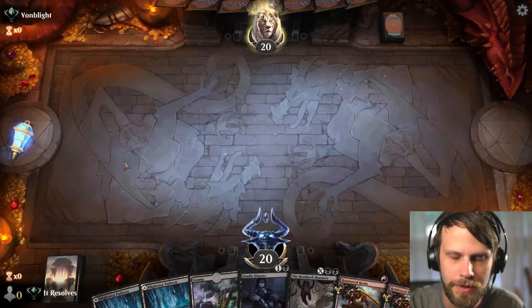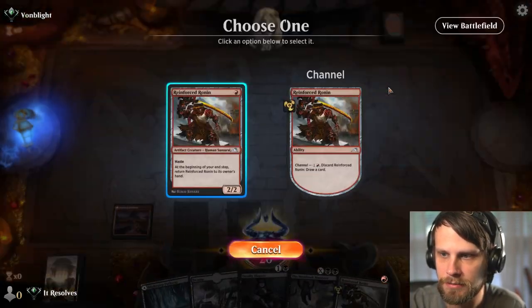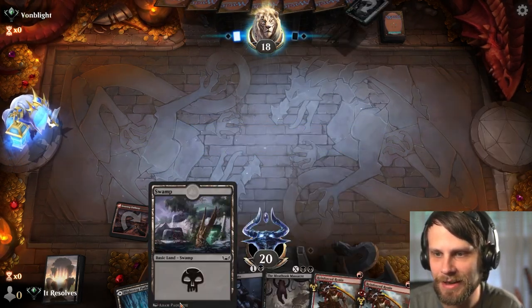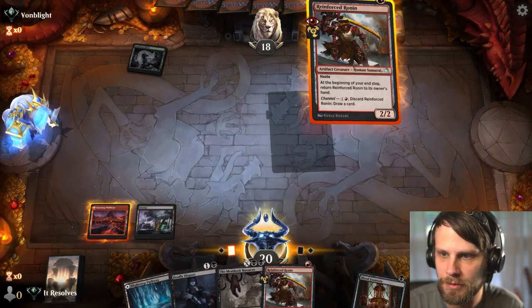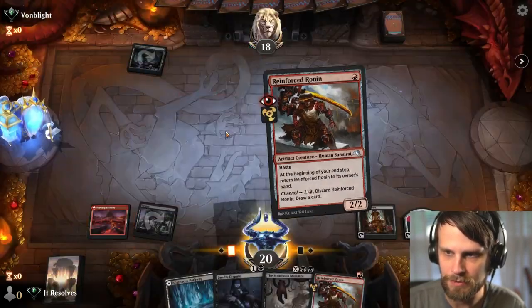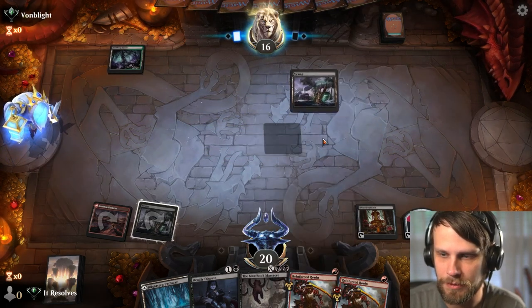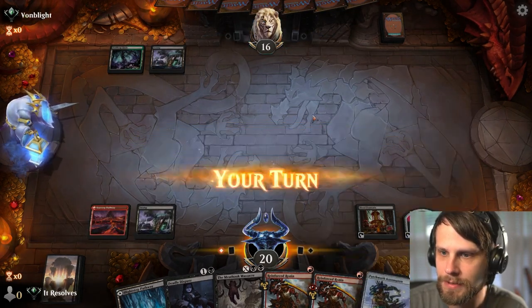All right, here we are for game number one. We could definitely keep this hand — we've got Deadly Dispute to help us draw further, we also have the Meathook Massacre which is super helpful. No reason not to get in for some damage here — two damage to the face, I'm super into that. We'll go ahead and create the Blood Fountain token since we can't do everything we want; I'd rather get something committed to the board. Opponent not doing anything, which is nice.